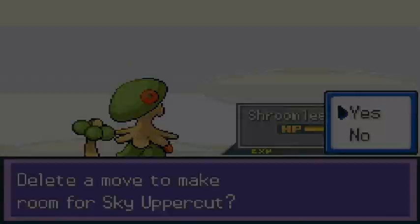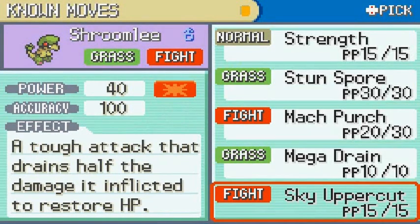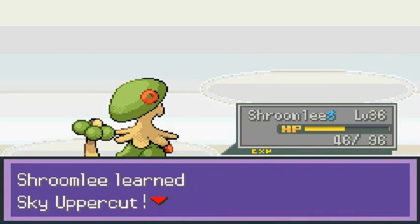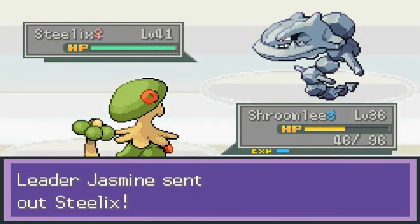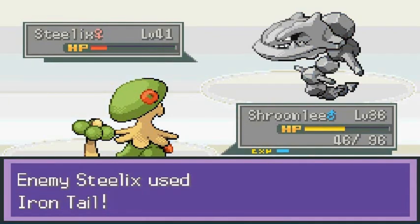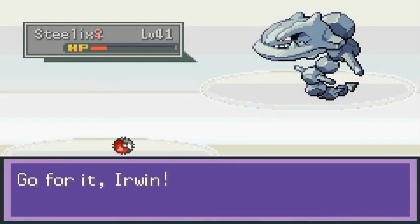Let's go with Shroomish — Mach Punch. There we go, that's one down. Shroomish is learning Sky Uppercut so I need to keep that move. Let's trade out for Sky Uppercut. Shroomish has Sky Uppercut now. Jasmine's bringing out a Steelix at level 41 — Sky Uppercut nearly finishes it, but here comes Iron Tail and Shroomish goes down.